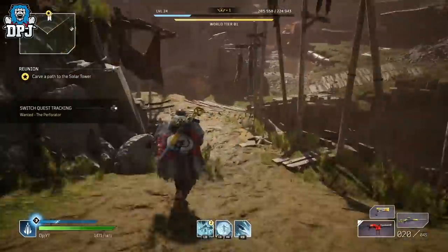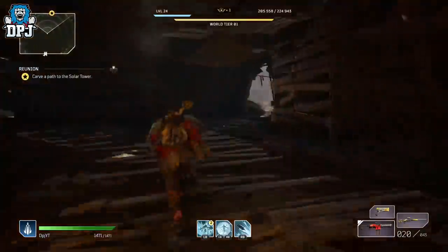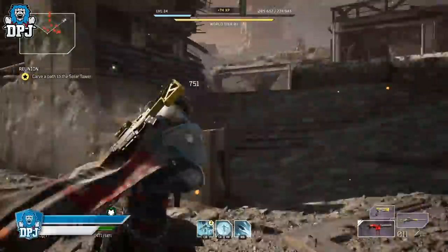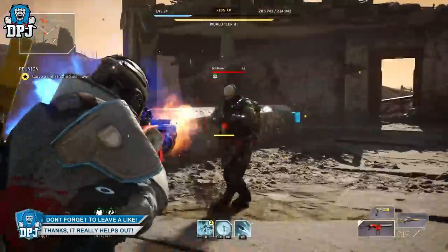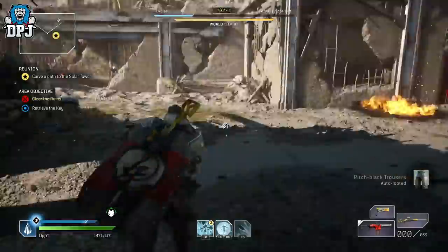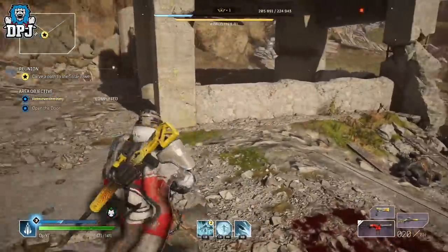You can kill this captain literally every 20 to 30 seconds, rinse and repeat — it is that simple. He doesn't guarantee to drop epics every time, but they do drop a ton. Either way, the blues, the epics — whatever drops — will all help you get your armor and weapons up to the level of the enemies you are facing, and that's what this farm is all about. This is an amazing farm and definitely one of the best, simply because it's a quick kill rinse and repeat.